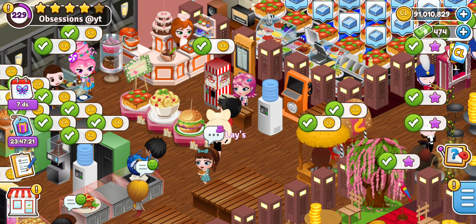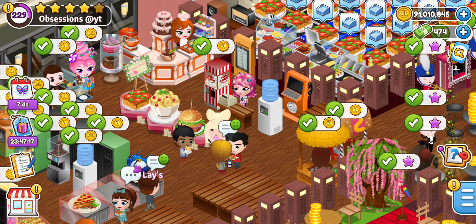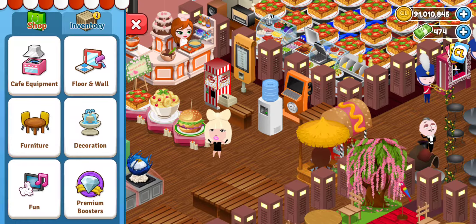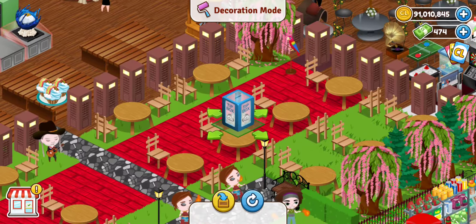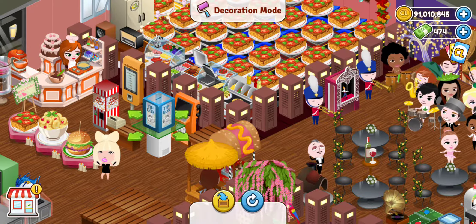So to find the tip box, you want to go over to your inventory store here on the lower left hand corner of your screen and click it. And then you want to go to premium boosters and find the tip box in there. Click on it and bring it out into the cafe and place it where you would like to have it.